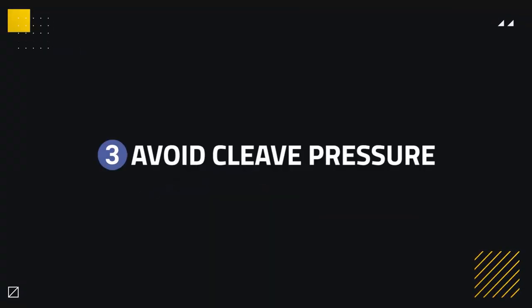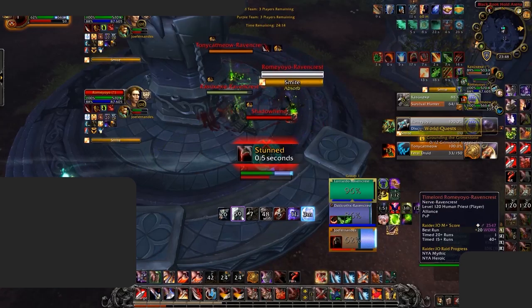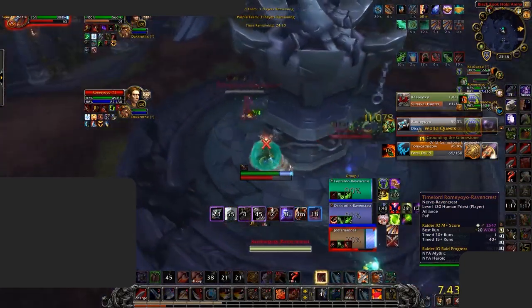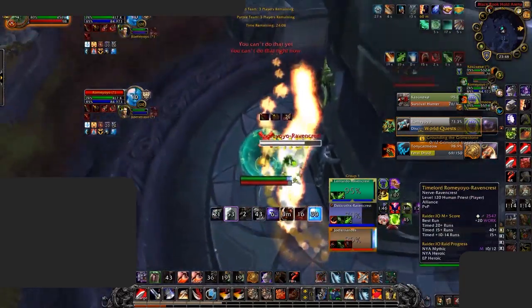You can also force them to deal less damage by avoiding their cleave pressure. Arms Warriors have an incredible amount of multi-target damage from their passive pressure as well as cooldown abilities. These can deal great pressure when targets are stacked, allowing a warrior to gain momentum on multiple targets. The best way to deal with this is by splitting up with your partners so the warrior can only pursue one target, making their pressure less effective and easier to deal with.